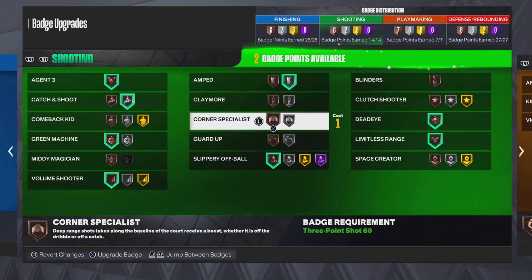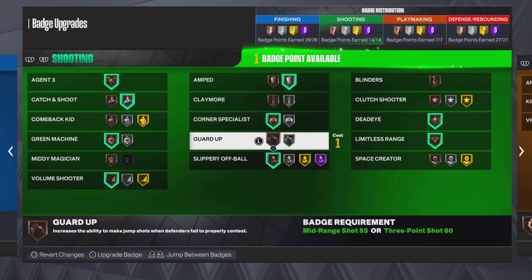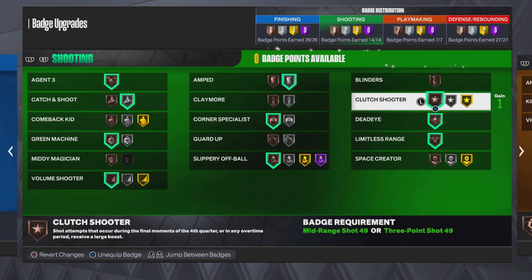Amped will probably be my final suggestion. Put Green Machine on bronze and throw on Clutch Shooter — I almost forgot Corner Specialist. It's either Guard Up or Clutch Shooter, so I'm gonna go Clutch Shooter. These are the 14 badges I recommend. I have a 75 three-pointer on this build, and this will maximize your green window and your chances to make shots on a low three-point build.